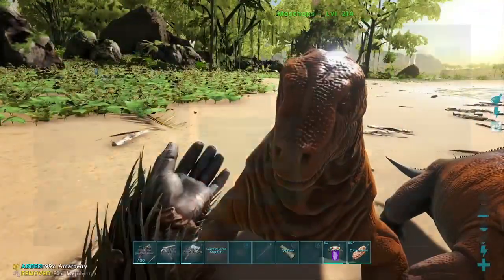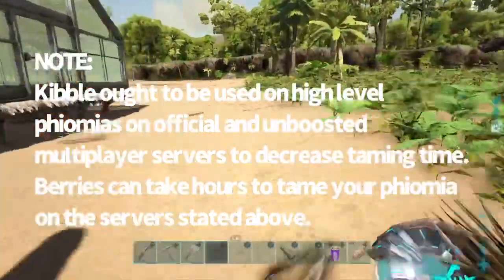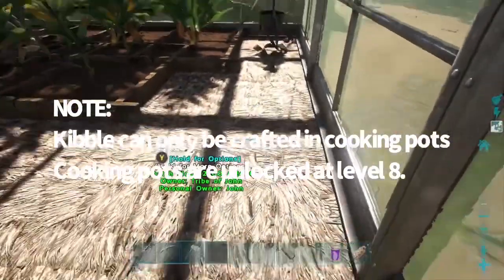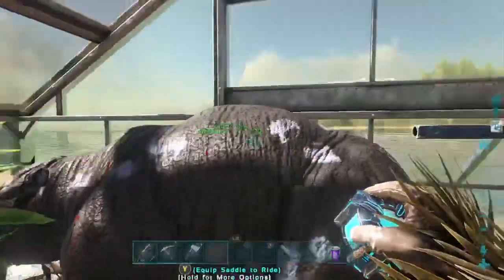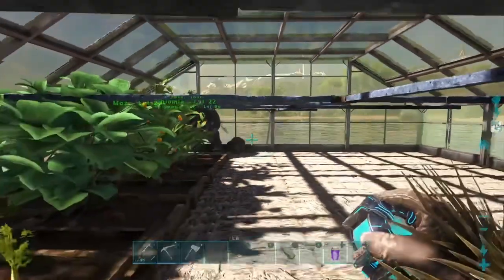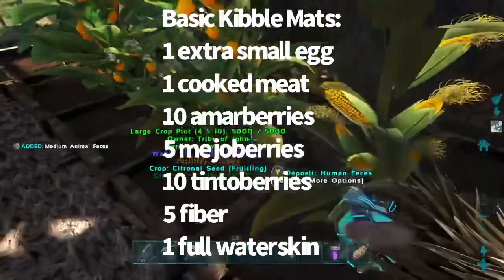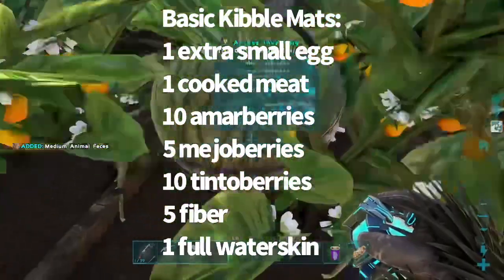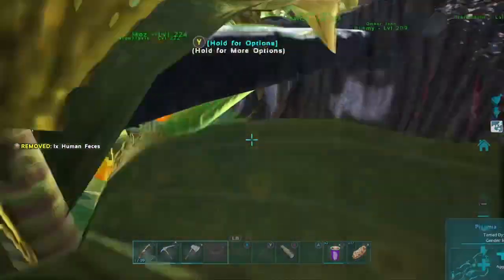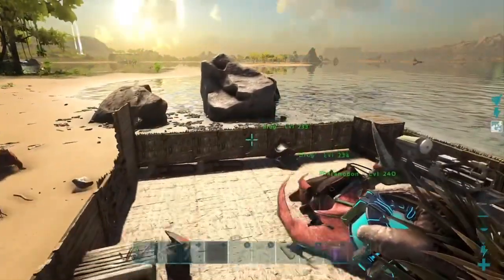Although kibble is kind of useless for this creature, I'll still give the recipe for anyone who wants it. To make kibble, you need a cooking pot, a full water skin, some fuel to light the fire, an extra small egg (best sourced from dodos), one cooked meat, 10 amarberry, 5 mejoberry, 10 tintoberry, and 5 fiber. This is exactly why kibble is kind of useless here — best method is still mejoberries.